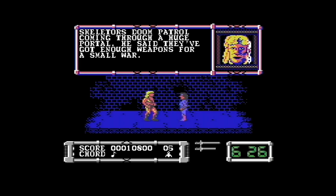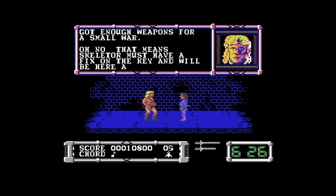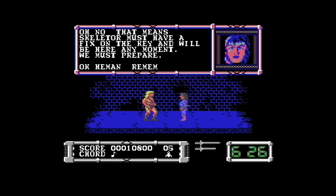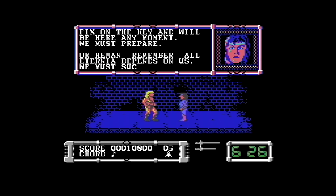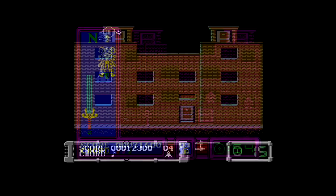'That means Skeletor must have a fix on the key and will be here at any moment. We must prepare. Remember, it all depends on us. We must succeed.' Now we go into a game where you have to shoot the people at the windows. Between 70 and 100 hits are needed between the various versions. It's not hugely difficult. The sword energy system is slightly different on the C64 — you get four swords, not one.